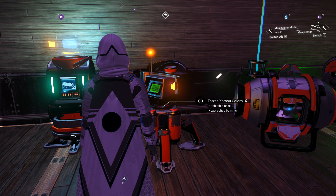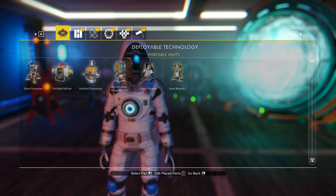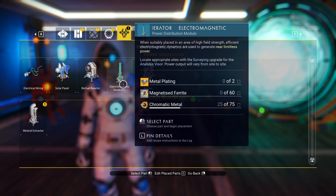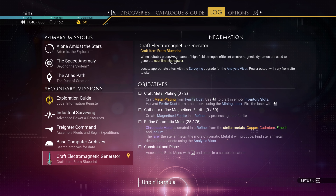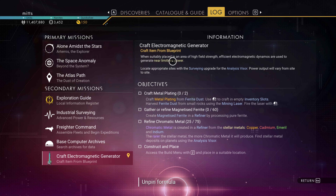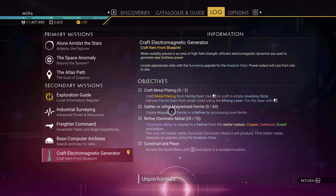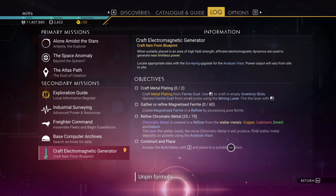I need to go back to that location we found - I have no idea where it was, though it might be marked on my map - and place a base computer, find the right exact location, then build the electromagnetic generator. It says: 'When suitably placed in an area of high field strength, efficient electromagnetic dynamos are used to generate near limitless power. Power output will vary from site to site.' I'm going to need metal plating, magnetized ferrite, and chromatic metal.